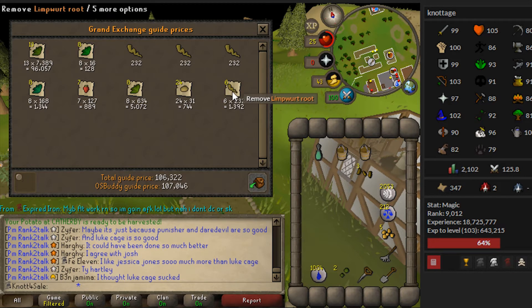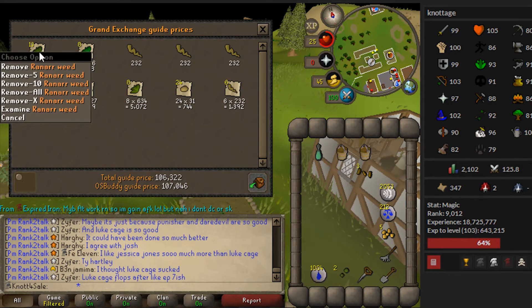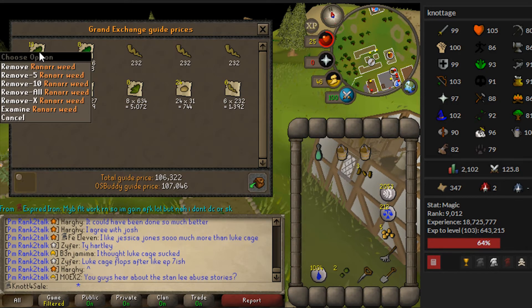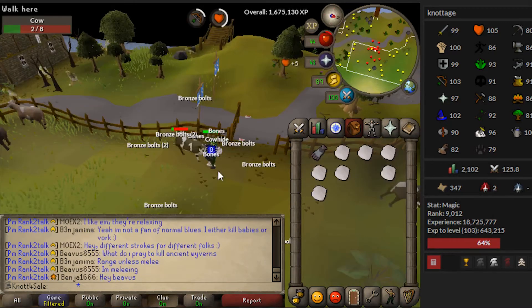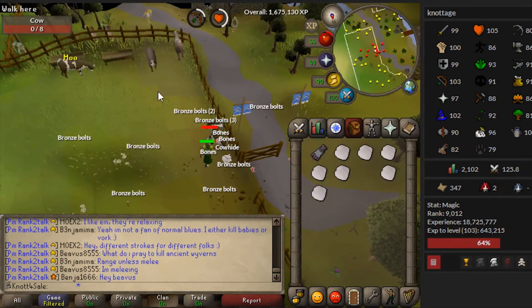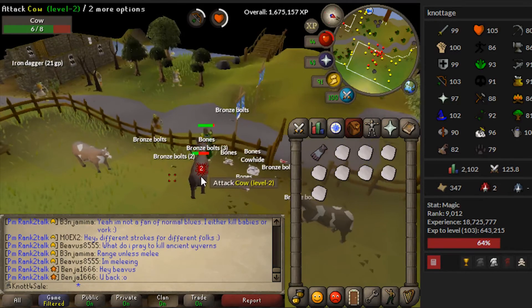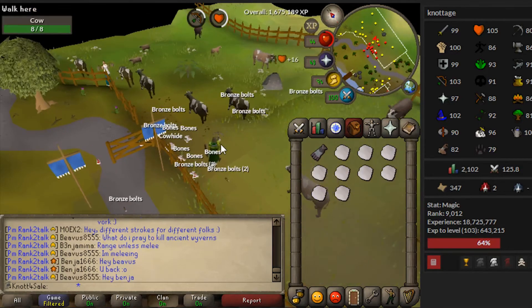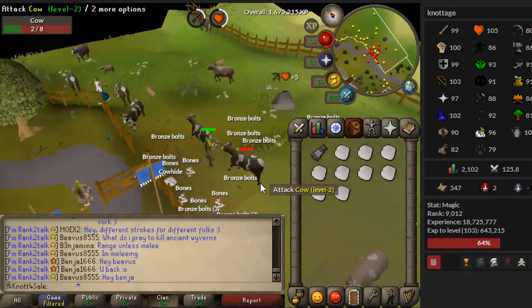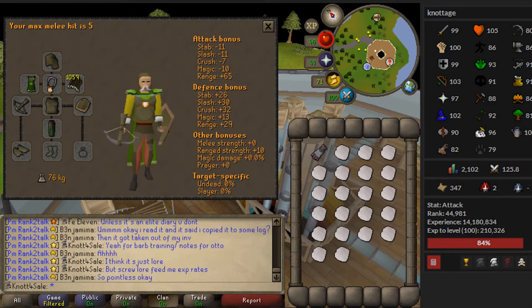Not a bad farm run: nine limpwurts, some marrentill and tarromin for low level herblore, some harlandanders for energy potions, 24 potatoes for food, strawberries for stackable food, and 13 ranarr weeds. First prayer pots coming in! I had big plans for one jade I had but it turned into a crushed gem. Now I'm going to grab secondaries for herblore - cow hides from Lumbridge, unicorn horns from the Tower of Life, and chocolate from the Grand Tree.